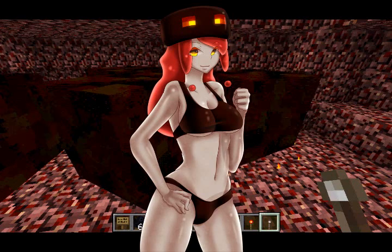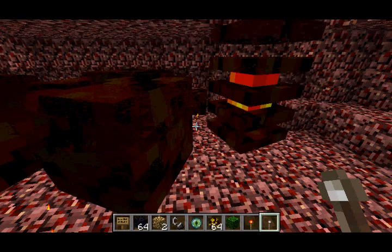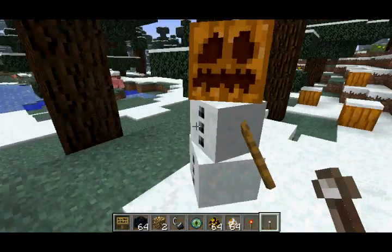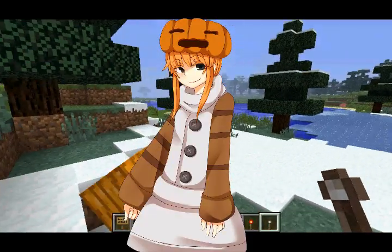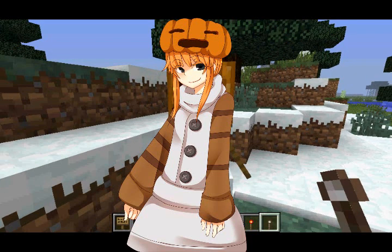So you can finally talk to the Magma Cubes now. Like I said before, I'm using Sony Vegas to make them appear on the screen, so this is not in the actual game. Now, on to the Snow Golem. That's basically the Snow Golem girl — almost like wearing a winter coat with a pumpkin on her head, which is amazing.